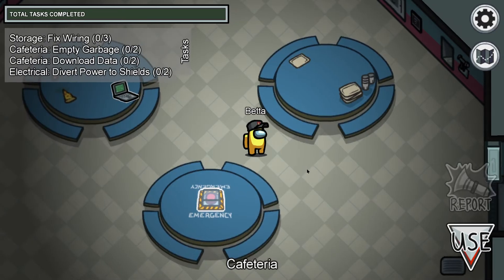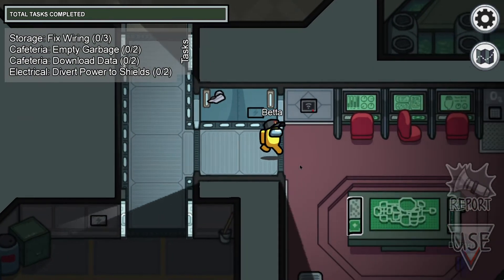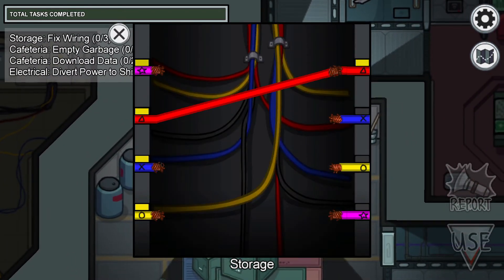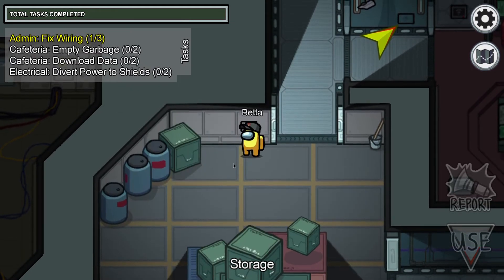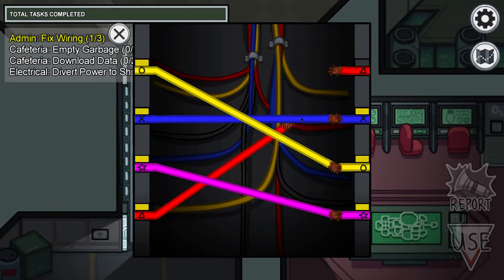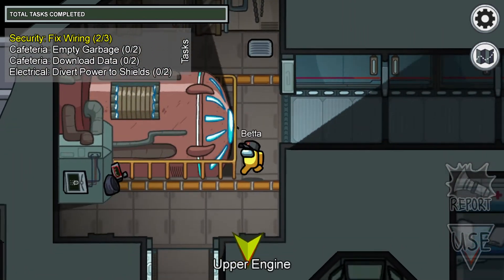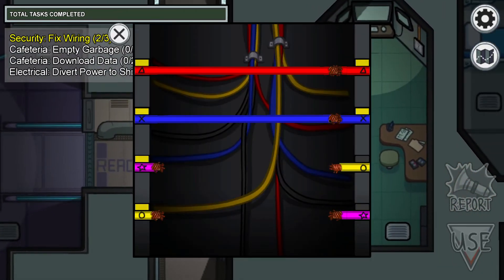In free play mode, you need to do tasks. I'll do one right here to show you. Here's the wiring task in the storage room on the Skeld. I'll show you when the task gets completed — this is the last part of the task. Then you can come back and do all your other tasks.